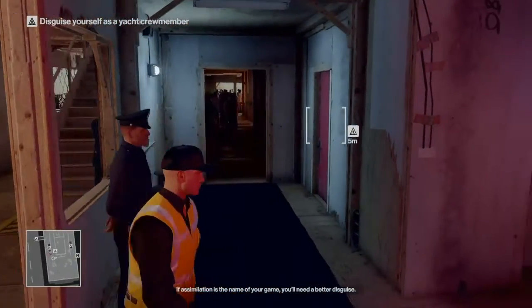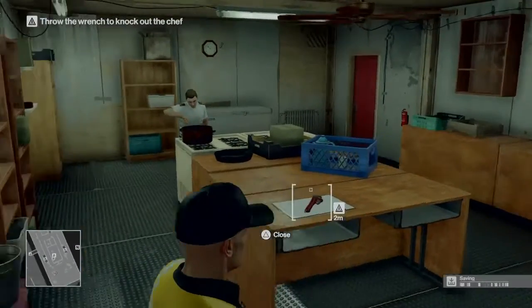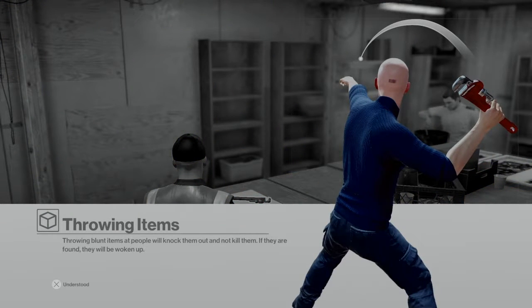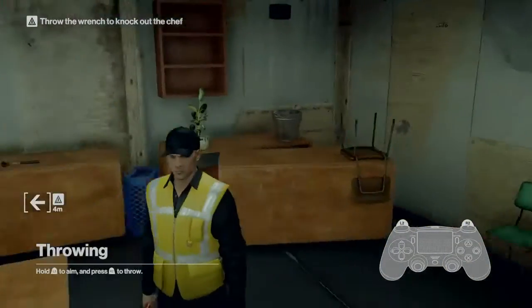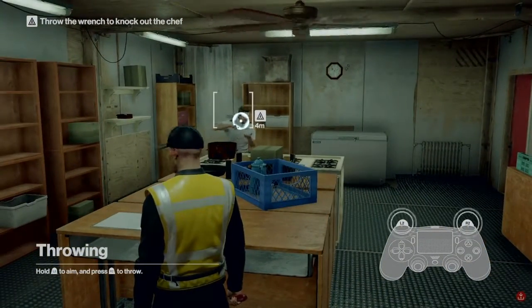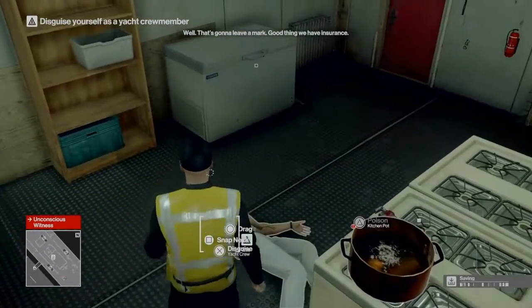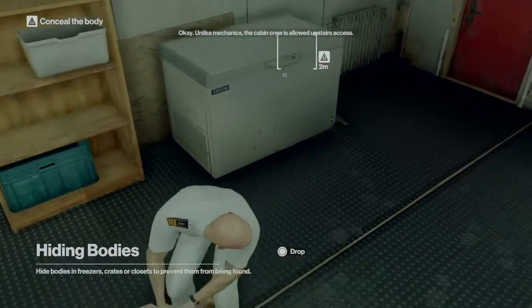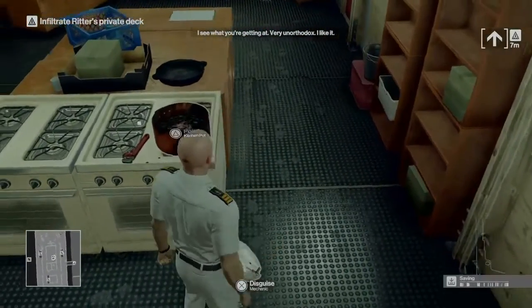If assimilation is the name of your game, you'll need a better disguise. Okay, so we need a better disguise. What's in here? Oh, the cook! Throw the wrench to knock out the chef. Throwing blunt items will knock them out and not kill them — if they are found, they will be woken up. Okay, so it's good that I didn't kill that guy then, because he's not gonna be found and he's not gonna wake up unless found. Just throw this at him and let's take his disguise. There we go — get you undressed, drag your body. Because my barcode on the back of my head is not noticeable at all.